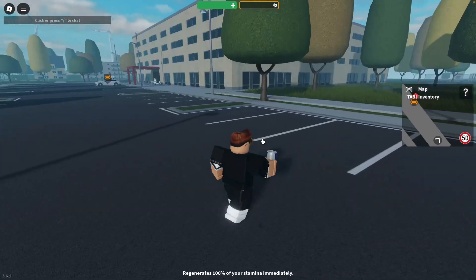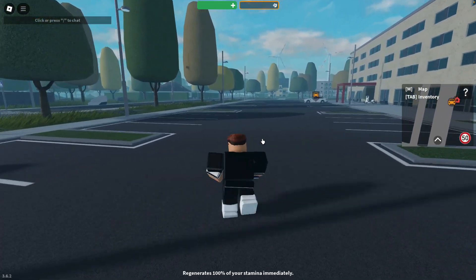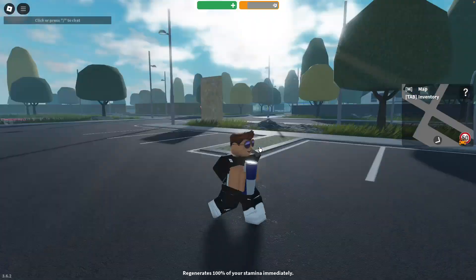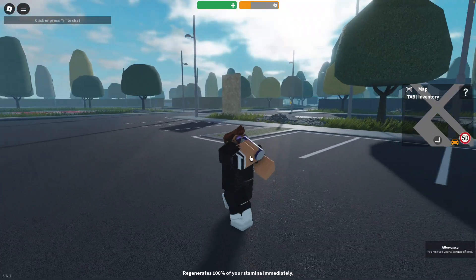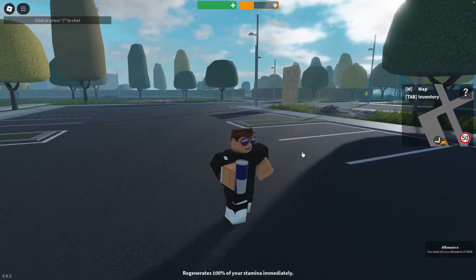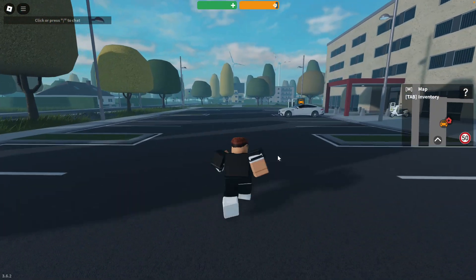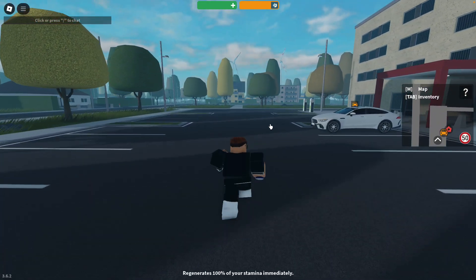I hold down Shift, as you can see, but it just doesn't work because the stamina is empty. Now, once I select the energy drink, I can press right here — and as you can see, my stamina is now at 100%.